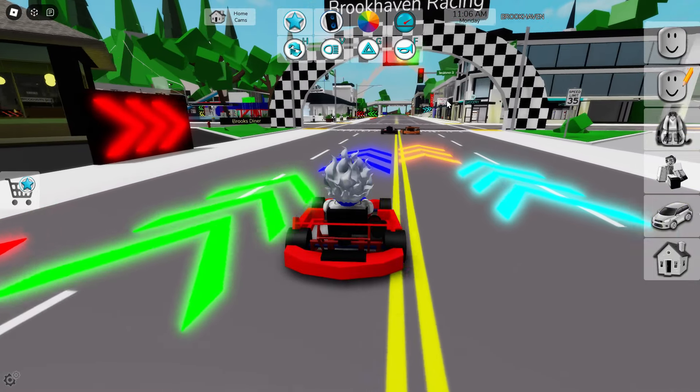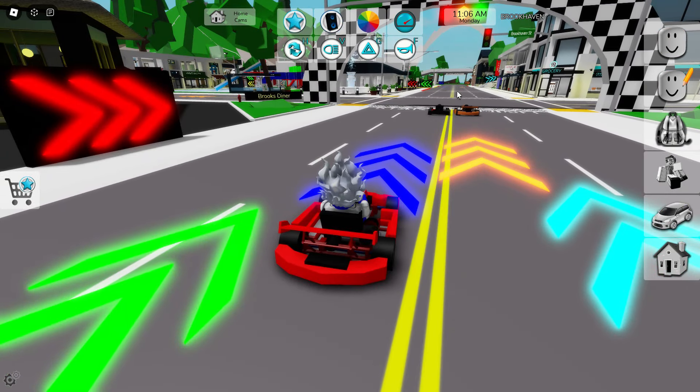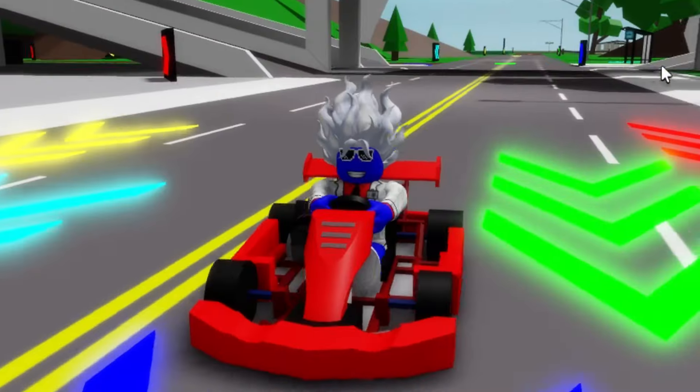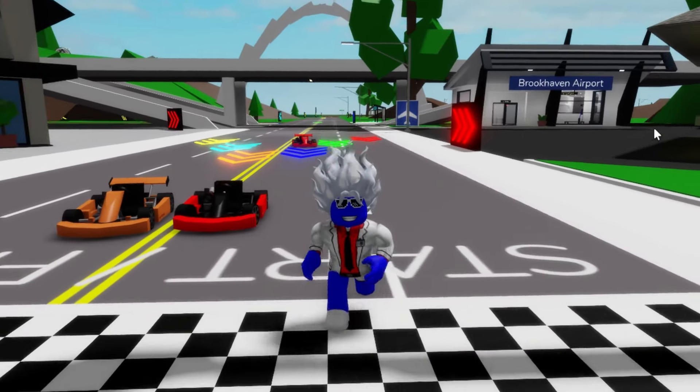Yep, guys. Now I know how it works, like, the racing. If you are the color blue, you have to follow the blue lines. If you are the yellow, you follow the yellow. The cyan follows the cyan. And you got it, right? That's the update for the go-karts. But that's not everything for this update.